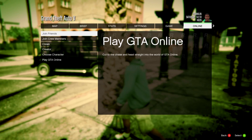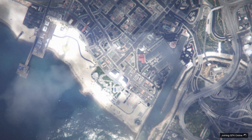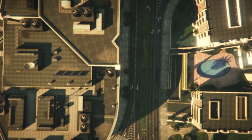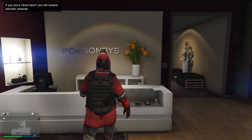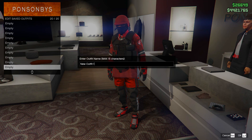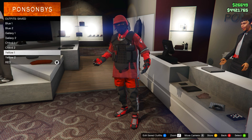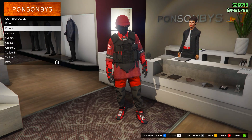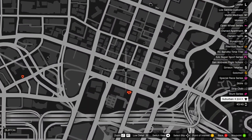Once you load into story mode, start up a new online invite-only session. When you're loading in, you'll notice you have the outfit on that you chose to keep at the beginning. Go to the front counter and save this outfit to the bottom slot — slot number 20 — out of the way of the others. You'll notice all the other outfits from the female have transferred over. For the first modded outfit we'll need the CEO vest outfit, so head over to this clothing store on the map.